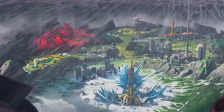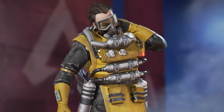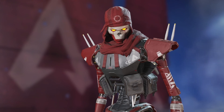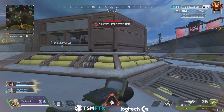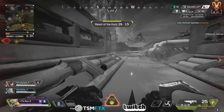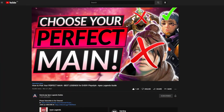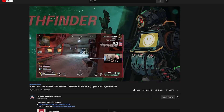Currently in the game as of Season 11 there are 19 legends to pick from: Ash, Bangalore, Bloodhound, Caustic, Crypto, Fuse, Gibraltar, Horizon, Lifeline, Loba, Mirage, Octane, Pathfinder, Rampart, Revenant, Seer, Valkyrie, Watson, and Wraith. Each of these legends have unique kits designed around helping you and your team in different ways during fights. I won't cover their abilities here, so if you want a basic rundown and help picking a legend to main, go check out our video called How to Pick Your Perfect Main.